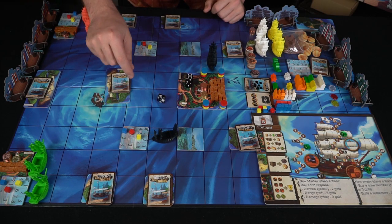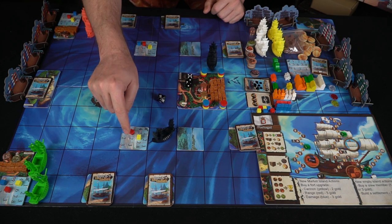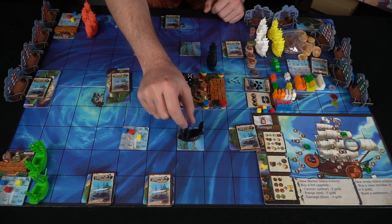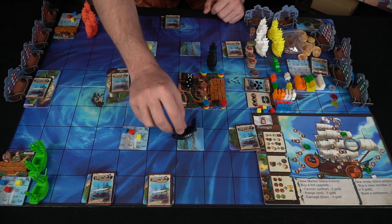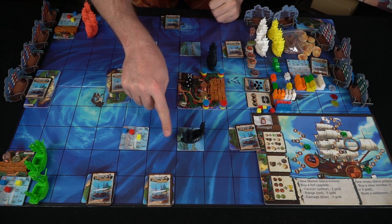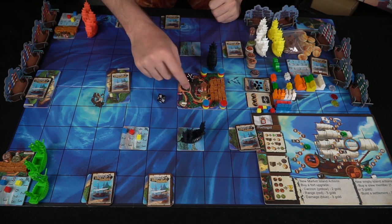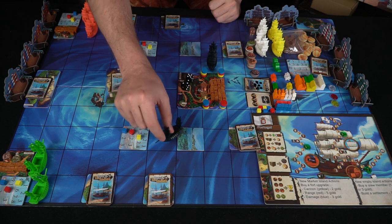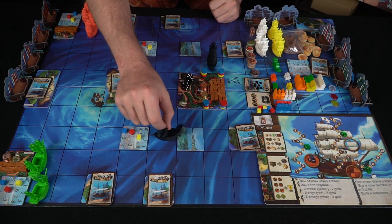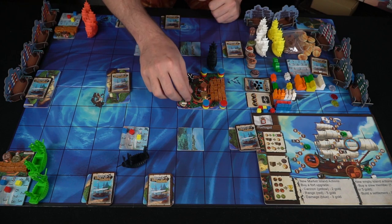If a pirate were to roll west but couldn't go that way, he'd go the opposite direction. Also, if a pirate ship lands in one of the reefs, he gets stuck and cannot attack when a player is adjacent. However, on his next turn, if he doesn't roll a one or two, he can escape and move in the directional die's indicated direction.